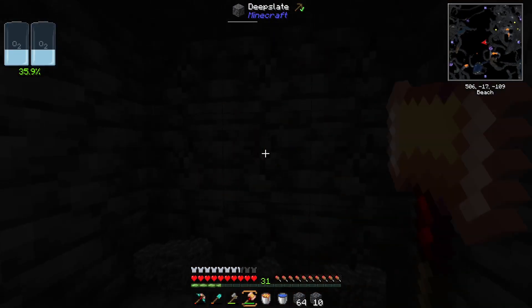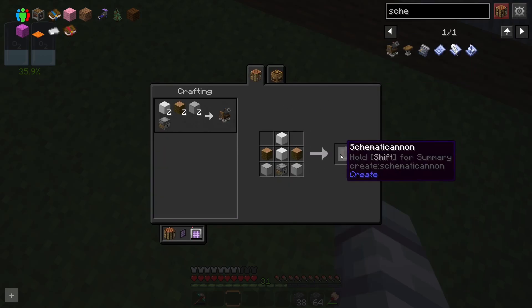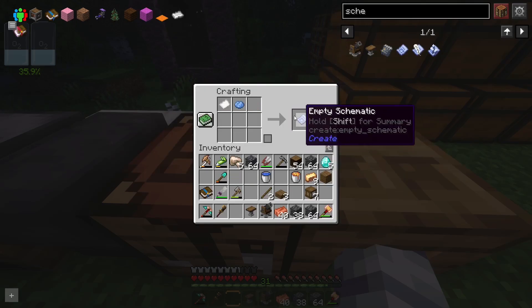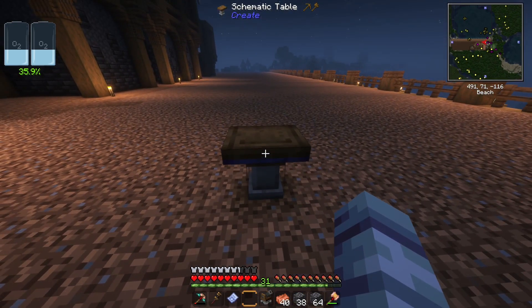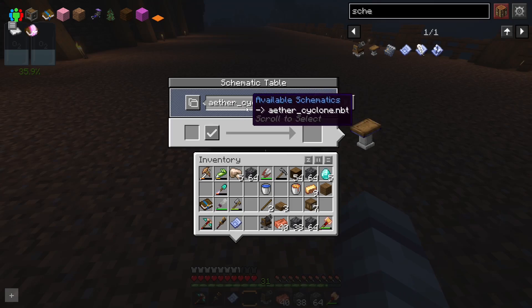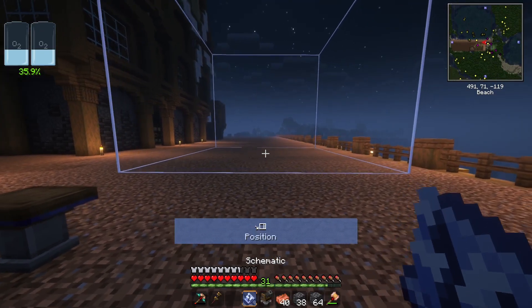We're digging out a nice big area here just so we have room to work. To build what I have planned we're going to be using a schematic, so the first thing we'll need to pick up is the schematic cannon, and we'll also need the schematic table and an empty schematic, which is just some paper and light blue dye. In our schematic table, I've gone ahead and put that file into the schematics folder in the modpack folder itself - all we need to do is put our empty schematic here and click the check mark button.